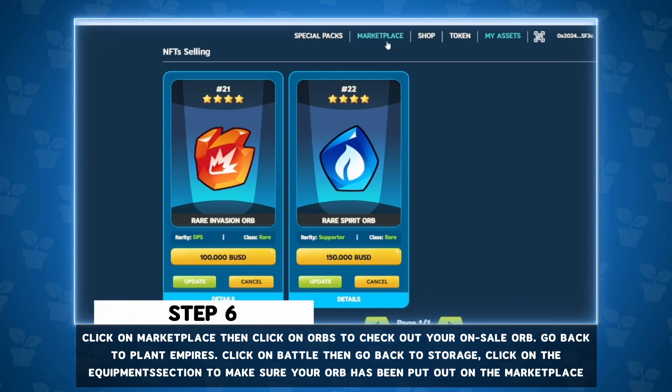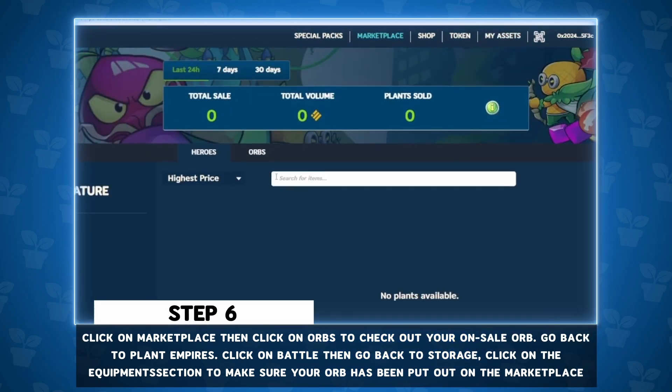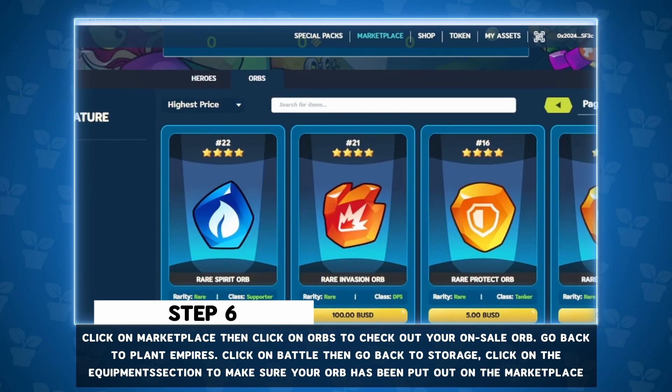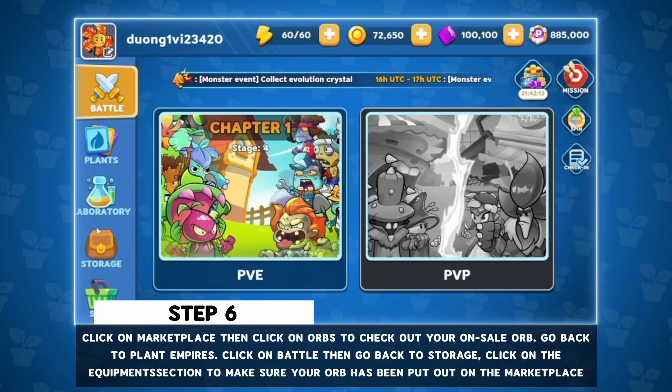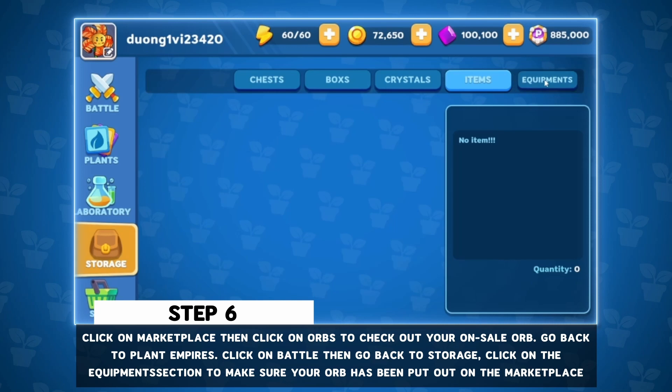Step 6: Click on Marketplace, then click on Orbs to check out your on-sale orb. Go back to Plant Empires. Click on Battle then go back to Storage. Click on the Equipment section to make sure your orb has been put out on the marketplace.